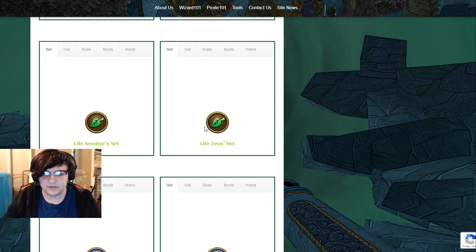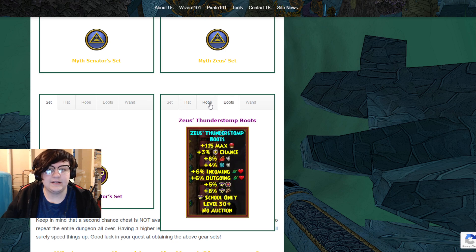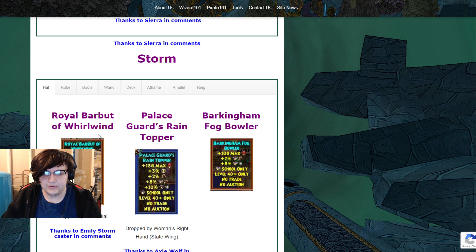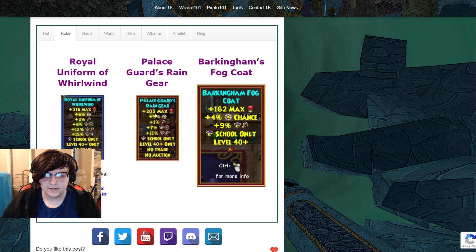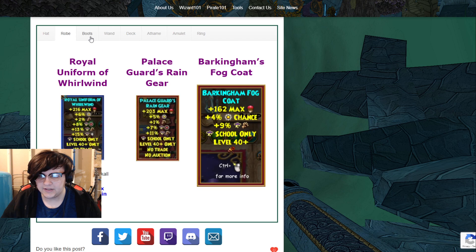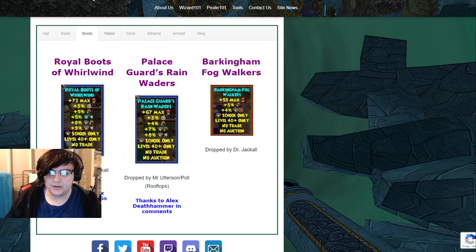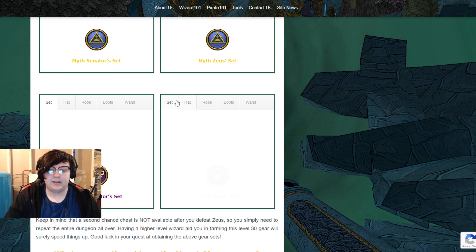Let's look at Storm because I know that's one people will be interested in. The Zeus gear gives 11, 15, and 8 — so that's 34 total damage. Then the Barkingham Storm gear — the Royal stuff — gives 13 plus 15 plus 13, which is 41, so only about 2% more than Zeus for Storm. But it's important to note the other stats that come with it, like powerpip, which goes up by a solid amount.